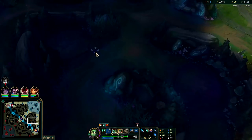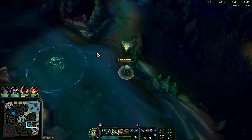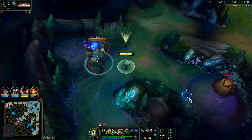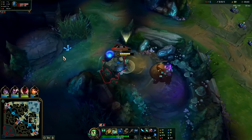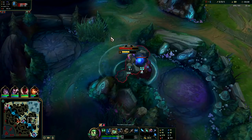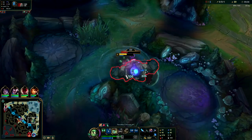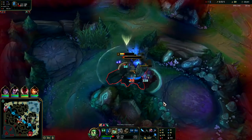We can take blue and gromp at the same time. The main thing on Amumu is you just want to avoid taking your big buffs until you are at least level two with two abilities — taking the big buffs takes forever because your E is your fastest clear tool realistically. I'll smite gromp, pull him out a little bit since blue buff was in a bit deep.